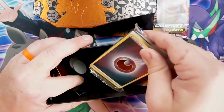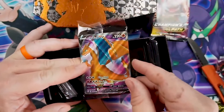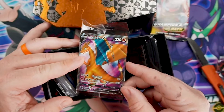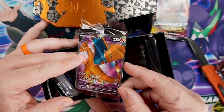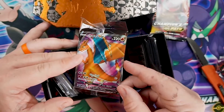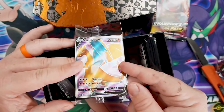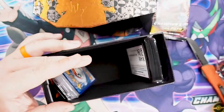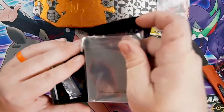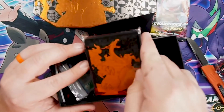We also get some energy packs and — oh yeah — we got a Charizard V-MAX Charizard promo card! Let's see what you think, guys. The centering looks okay left to right, but it might be a little left-heavy — thinner on the right, thicker on the left — and probably a little top-heavy too. Let me know in the comments what you think. We also have some sleeves here with Charizard on the back — always cool.